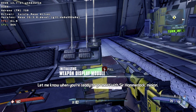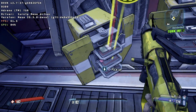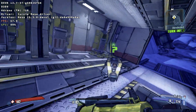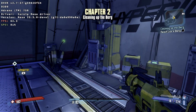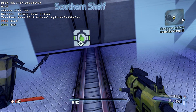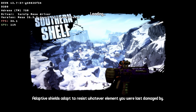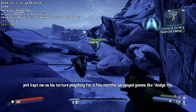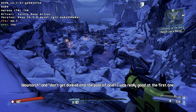Let me know when you're ready to go meet with Sir Hammerlock, minion. Whenever you're ready, buddy! I'm ready! Come on, minion! Keep your wits about you. This glacier's run by a bandit named Captain Flint. The jerk kept me in this torture contraption for a few months. We played games like dodge the blowtorch and don't get dunked into the pool of acid. I was really good at the first one.